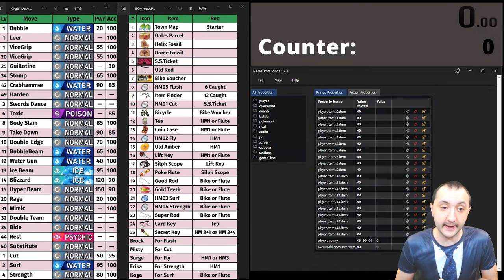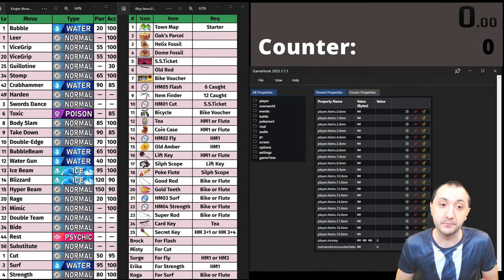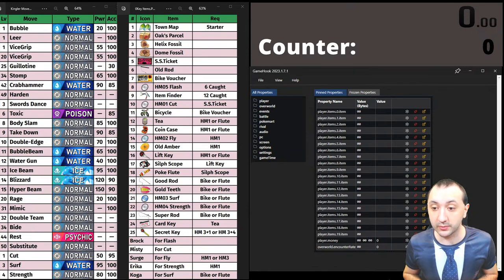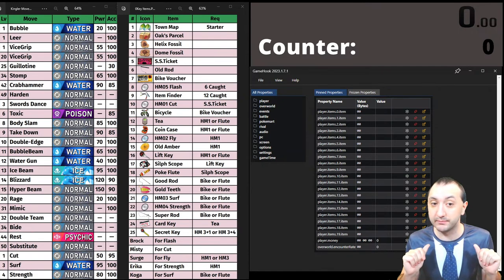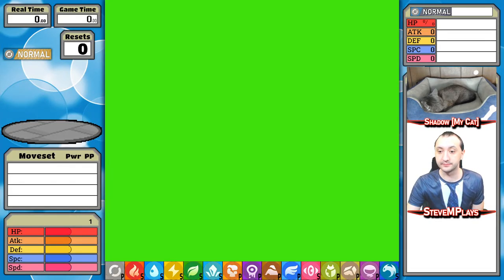It'll be a while before we get Crab Hammer. Along the way we'll pick up Harden or Swords Dance, Vice Grip or Body Slam, Strength if needed, and obviously Crab Hammer. The last move will be either Ice Beam, which we can always get, or Blizzard if we find it; if neither is useful due to our low special stat, we'll have Mimic. We have normal, water, and ice moves — that's basically it. We've got our work cut out for us.